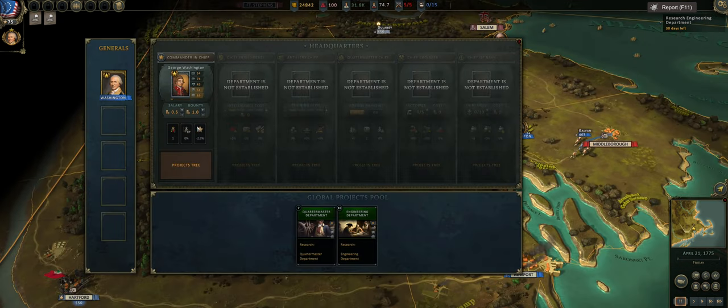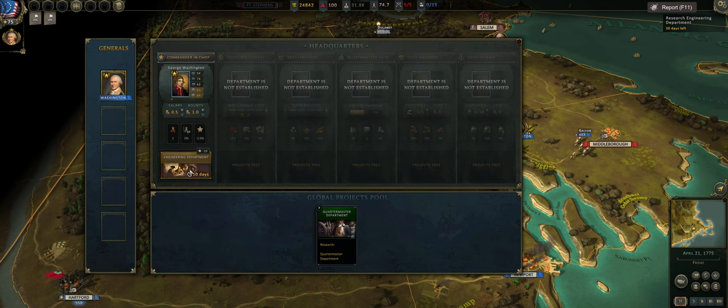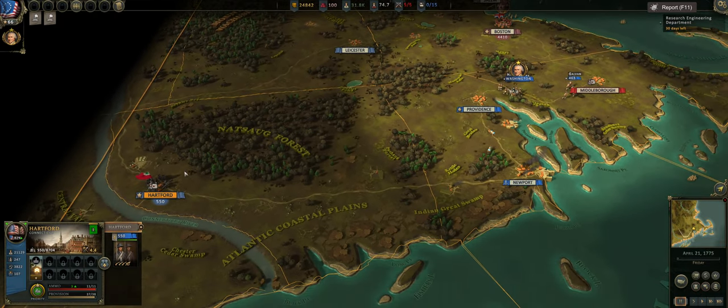We are going to take Middleborough. Looking at George Washington, Commander in Chief of the Continental Army — the salary bonus affects units' morale. The higher the salary, the more morale they have. So if you start seeing a lot of deserters, increasing their salary is a way to stop the desertion rates. Bounty is how many people are willing to be recruited — if you need more recruits, increase your bounty to get more recruits from your cities.